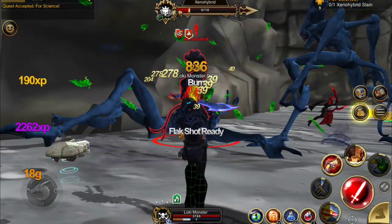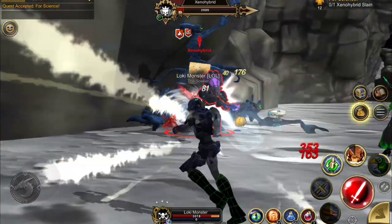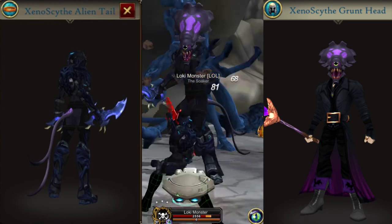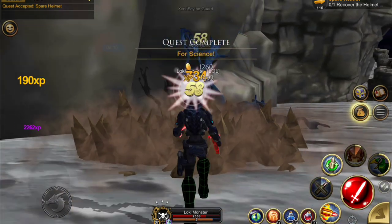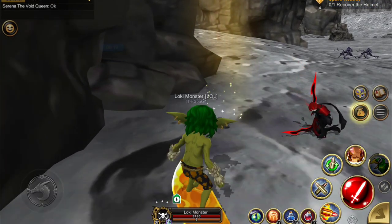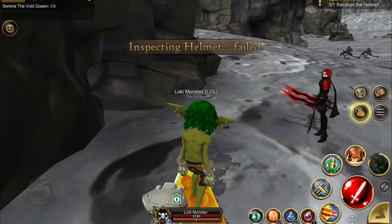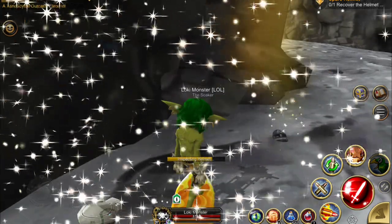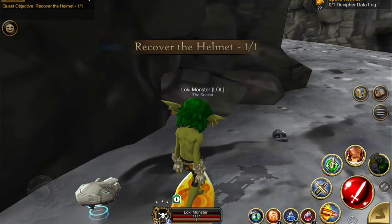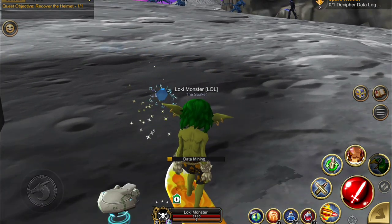You'll just kill the Xeno Hybrid — no wonder these guys don't like us, we haven't once tried to talk to them! He has the most wicked drops: his head and his tail. Right away you'll get a quest to find the helmet, but only one person can get it at a time — I had someone ahead of me so it failed and I had to wait for respawn. Once you find the helmet, go around the corner to get the data log as well, then turn them both in.